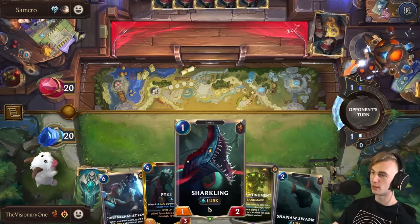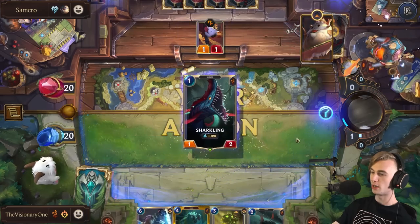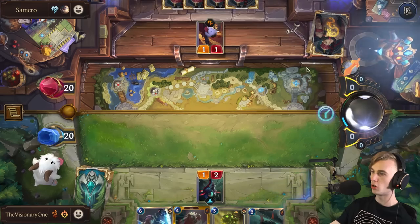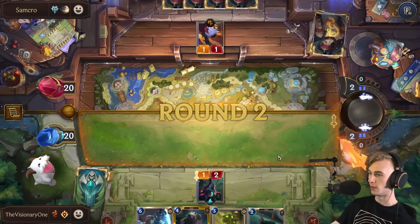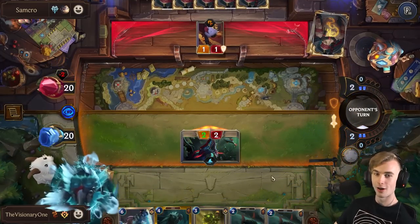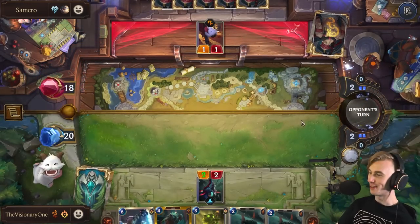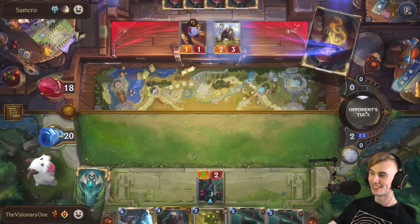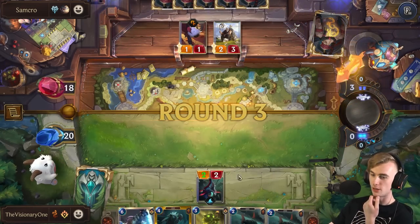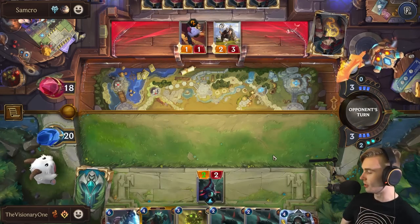We're going against Porro King — this is great, this is fantastic. I lost to Porro King earlier and I was so sad, because this is like one of the best decks we could ever go against — they have no way to remove my units. They have no removal. There's nothing to be worried about. It's fantastic. One Lurk — thank you! I'll take that lurk and slip it into my pocket. Who would win? The biggest fuzzballs in the world or the biggest memer in the world?